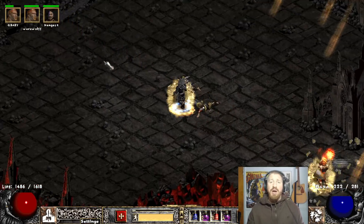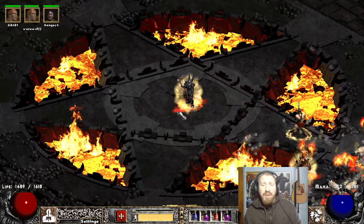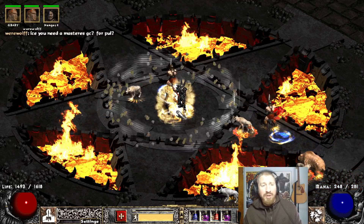And he ain't even getting started yet. And I'll show you why. I need to get an IK Armor with maybe three sockets in it and put three times Enhanced Damage Jewels in that slug. This is what I'm fixing to do.